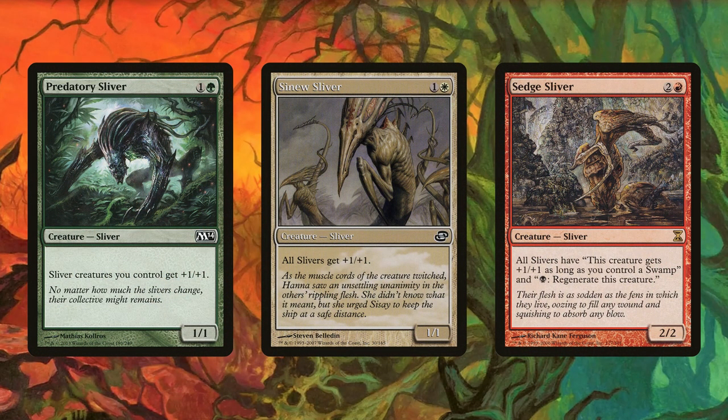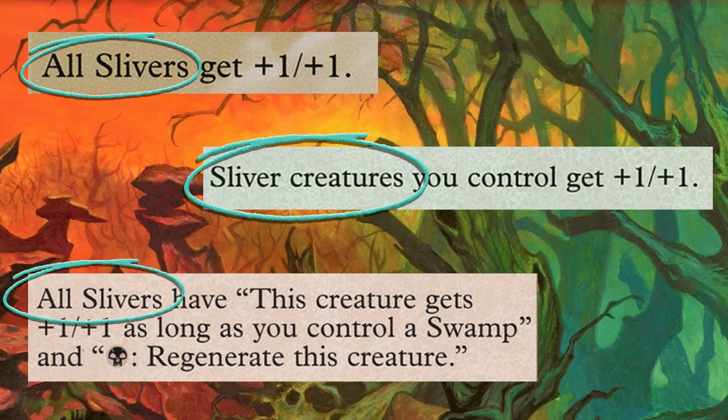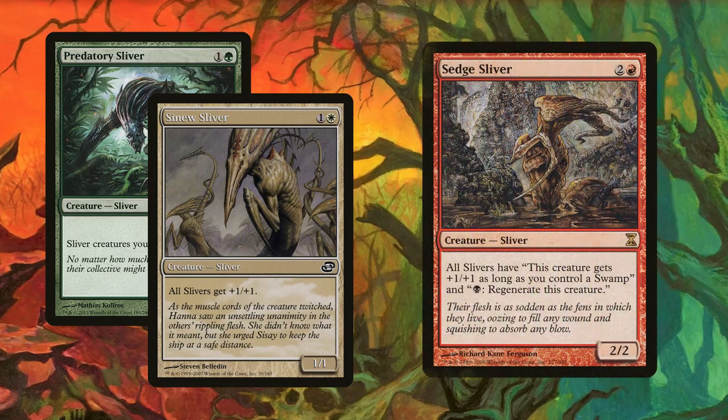Now for your three lords — a great thing to be able to say. Predatory, Sinew, and Sedge Sliver bring the damage, and once you start stacking these it can lead to some incredibly early kills. You have to remember that sliver lords buff themselves unlike most other lords, effectively making the two-drops 2/2s and Sedge Sliver a 3/3. It adds up quickly when just two of these land on the board and you're swinging over your opponent's heads.